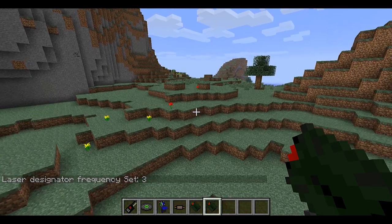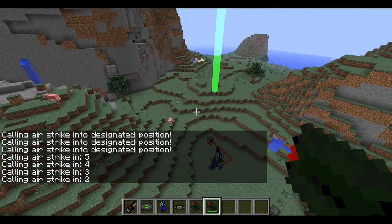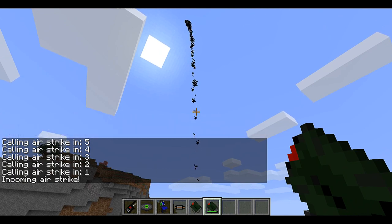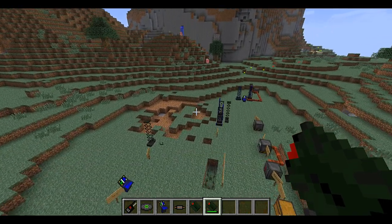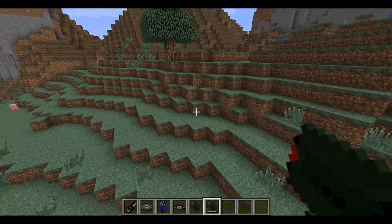The detonator isn't working well, so I'm going to use the laser designator instead, which seems to be working. There's a countdown and it's going to launch right where I want it to. And that was a missile — the missiles work pretty well. It is a complicated mod to use, so you just have to pay attention to what you're doing.